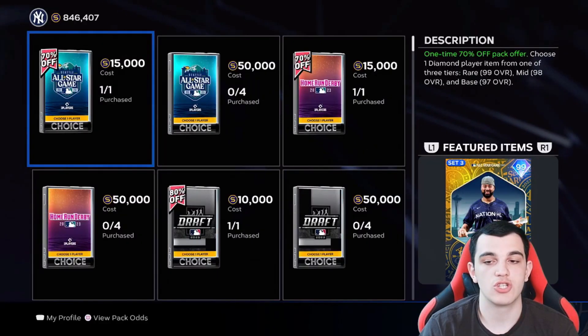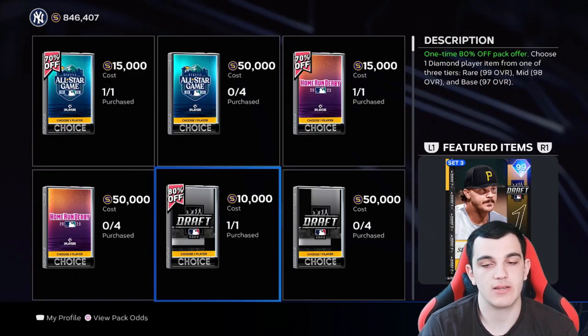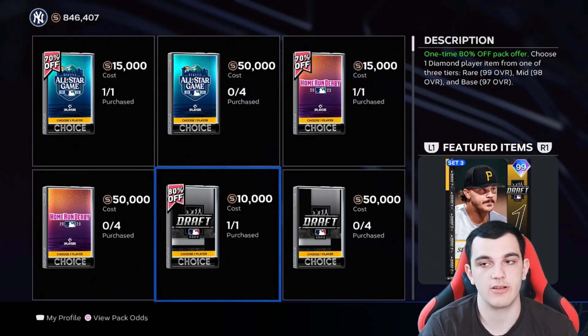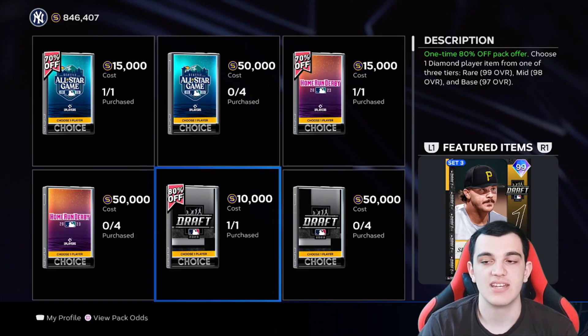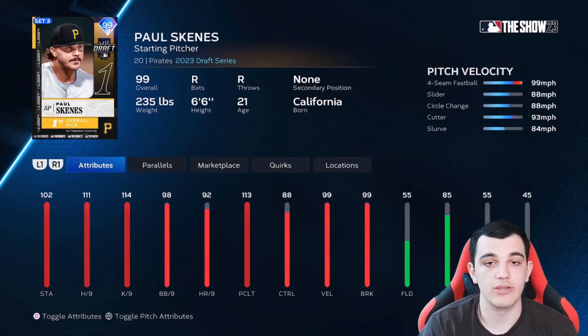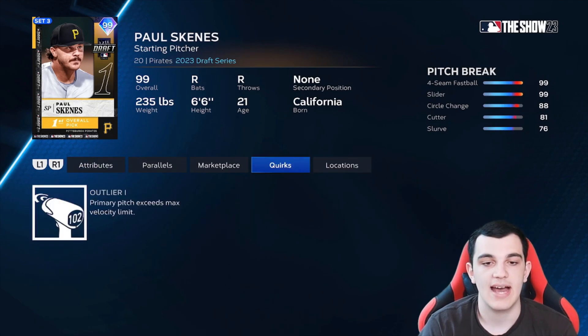Moving to the show shop. Let's run through all the draft cards first since those are the oldest ones. Paul Skeens — I did buy this pack because it's basically guaranteeing your stubs back, and I pulled Paul Skeens. Please SDS, respond to my ticket — I want to sell him so I can get the non-sell one. Paul Skeens, 99 overall, number one overall pick. Four-seam, slider, circle change, cutter, slurve — that's nasty. Good control and break, outlier on the four-seam, great per nines.